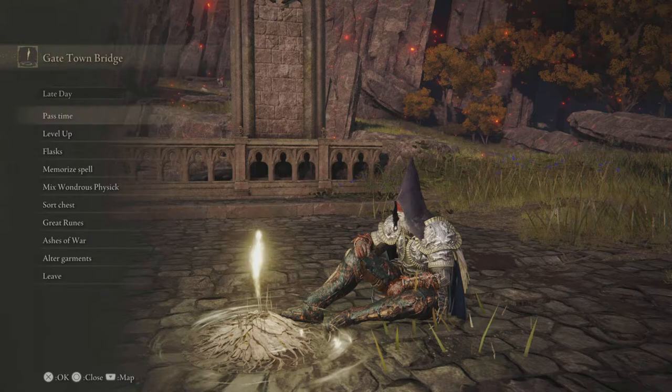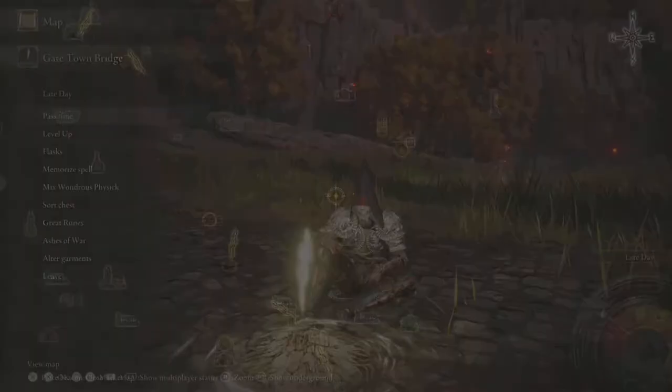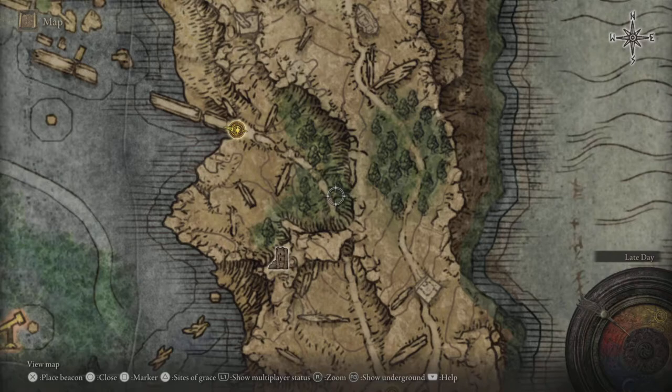To get the Ice Spear Ash of War, you want to come to the Lake of Liurnia bonfire. At night time, there'll be a Cavalry Knight right here. I've already killed him on this run, but you want to take him out and you'll get the Ice Spear.